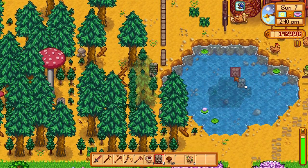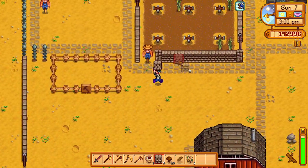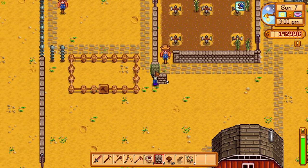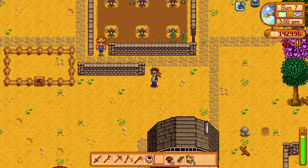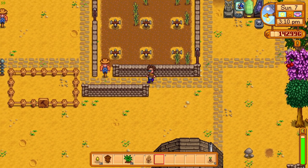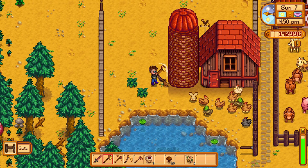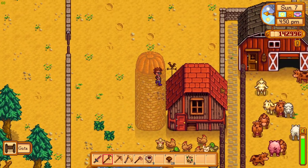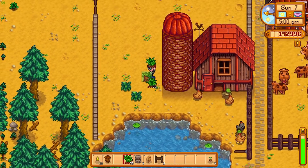You know, I was told the ducks would swim in the pond — I have yet to see this happen. Now I need more of those — I need another gate, I need more stone walls. I'm gonna take these out. No point in having these here anymore, we can let them all mingle together. Y'all are free now! I got some grass starter — I'm gonna place it down everywhere.